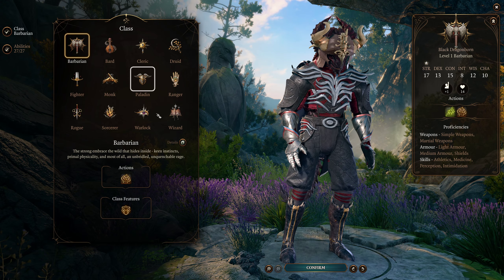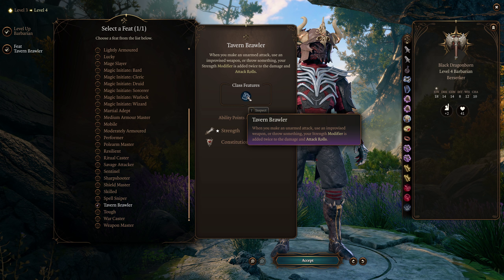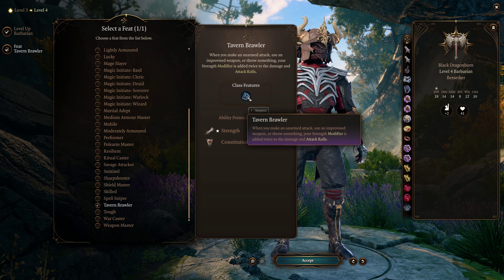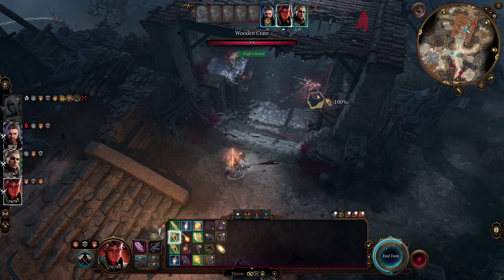What is the best class to benefit from this method? You need some levels in Rogue to get sneak attack, but this style pairs nicely with Barbarian. You can go 5 levels in Barbarian to get the second attack, then put the remaining levels into Rogue to maximize sneak attack damage. You obviously want to pick the Tavern Brawler feat, because it gives a big bonus to both thrown and improvised weapons. The usual thrower items still work nicely with this build.